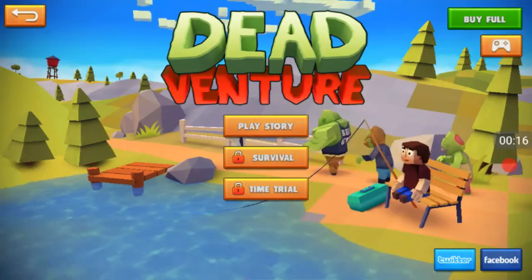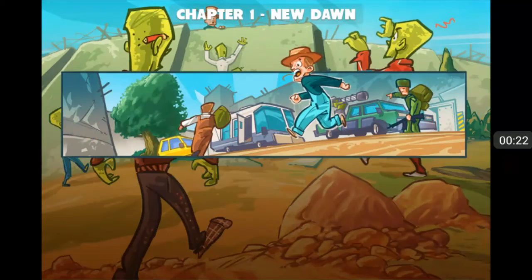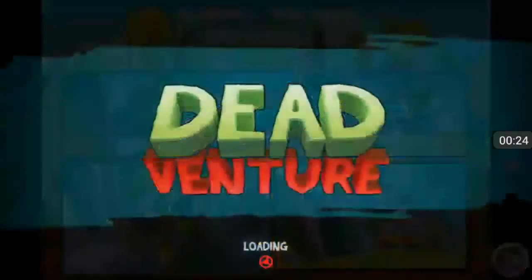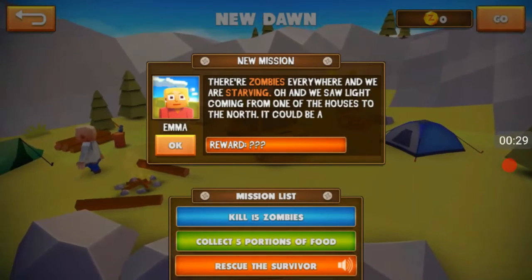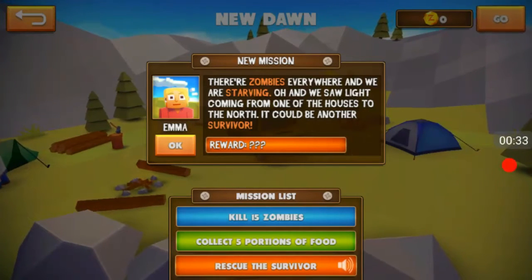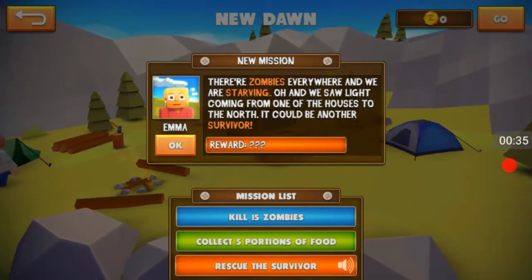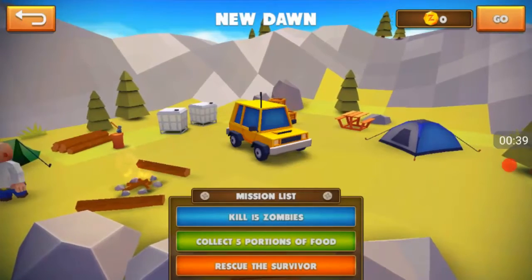Everything you would expect in a pocket game. Now personally I haven't played it all that much. Chapter one, a new dawn — so it looks like the world is invaded, blah blah blah, it's the same story mode as every other game in the entire world that involves zombies. The zombies are everywhere and we are starving, and we saw a light coming from the other side of the house to the north — it could be another survivor. Okay, so it looks like I'm driving there.